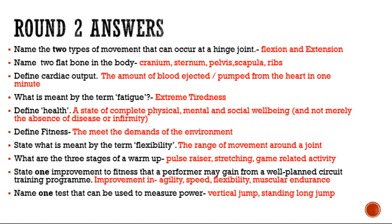Flexibility is the range of movement around a joint - some of you can touch your toes because around that joint you've got more range of movement. The three stages of warm-up: a pulse raiser, stretching, and a game-related activity. Think of chewing gum - you wouldn't take it straight from the wrapper and stretch it because it would break, so don't start stretching before you've warmed up with a pulse raiser.